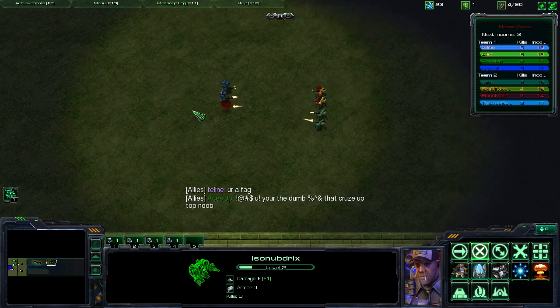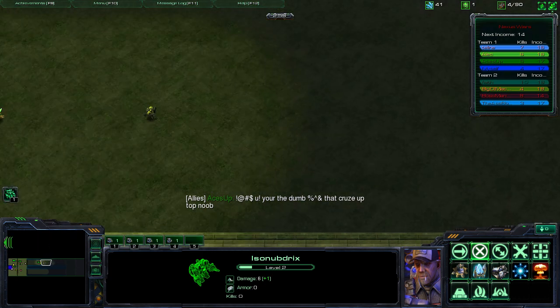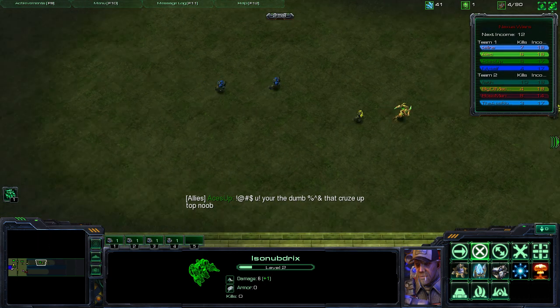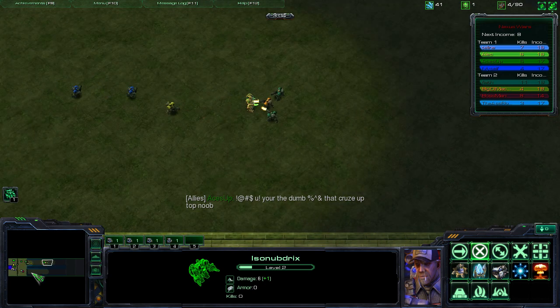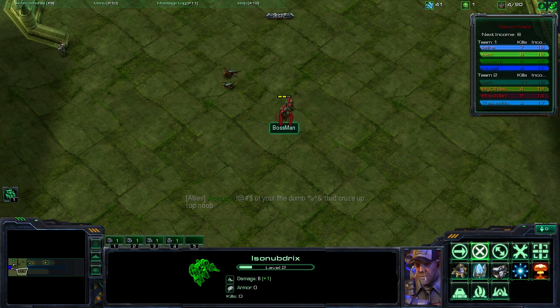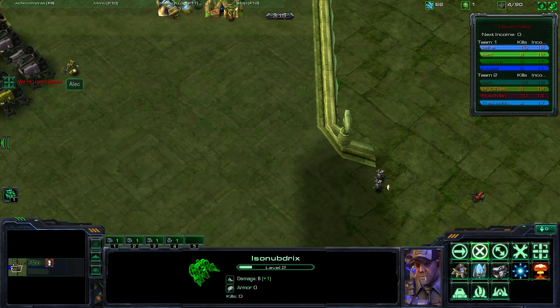The zealot kind of acts like a tank — takes the damage for a little while — but as you can see, not the most effective tank in the bunch. So right now we're pretty much even. Looks like the bottom is getting pushed back a little bit. Minion waves start piling up on top of each other and they actually start to do quite a bit of damage.